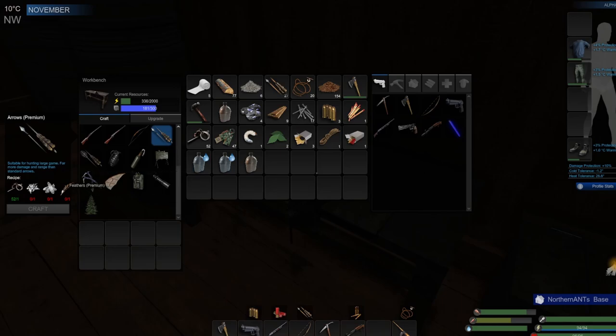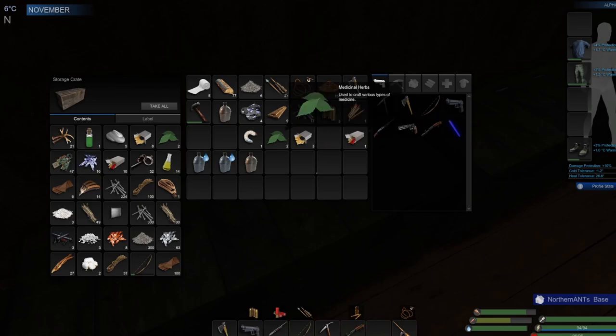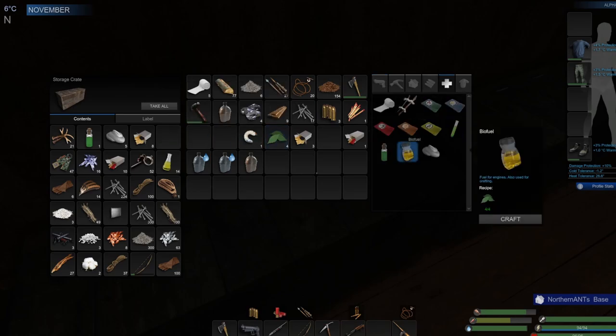Premium feathers — and oh, these are the premium arrows. This bow has recoil — that's definitely a better bow, more powerful. But we need metal ingots and weapon parts, and I have very few weapon parts. Let's dump some of this stuff back in storage. We've got four of these — we could probably make some biofuel to throw into one of our generators and at least get a little power generating.